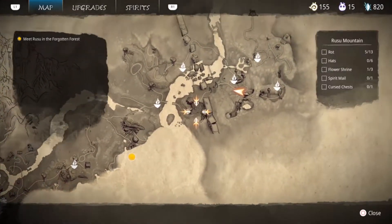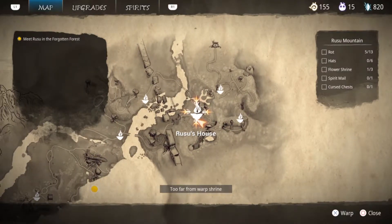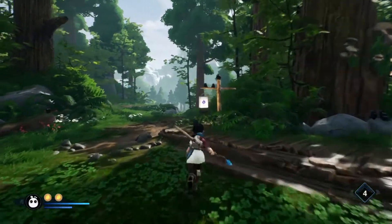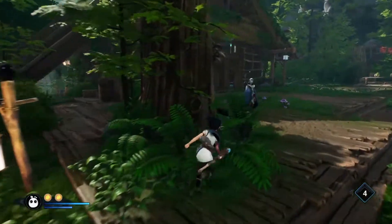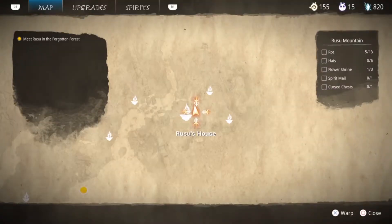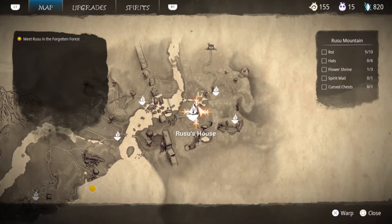We are gonna continue where we're supposed to go. I want to warp right here — wait, too far away from the warp shrine. Where is the warp shrine? It's this way somewhere. Yeah, it's way over here somewhere. I'm pretty sure this is the warp shrine.